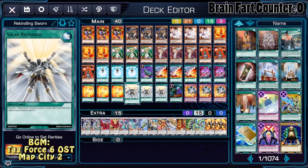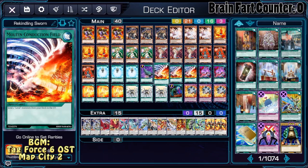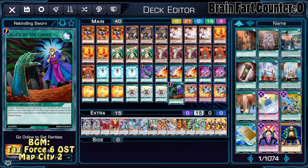Solar Recharge, so we can actually have even more draw power. Call by the Grave, because we're doing a combo deck, and we would like to have an ability that's not allowing us to get Ashed.